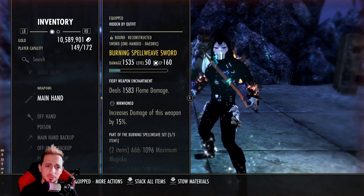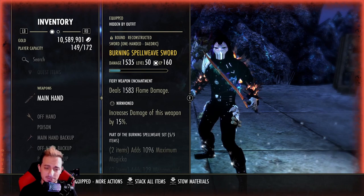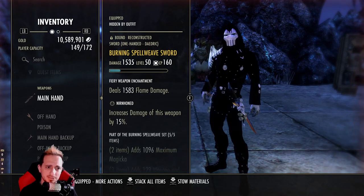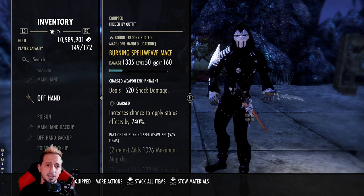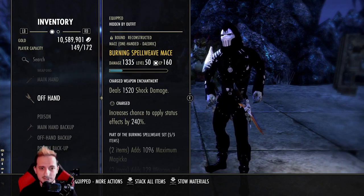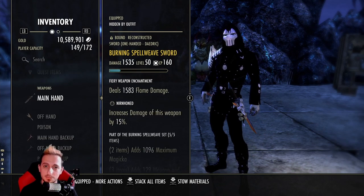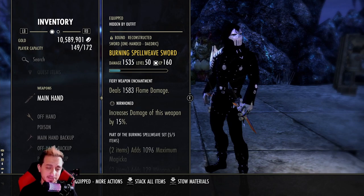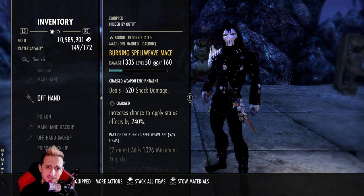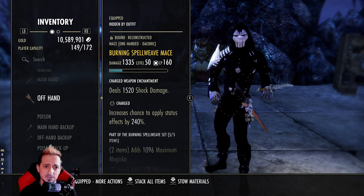We're running burning spell weave, dual wield. We have a nerd honed sword — you could potentially run sharpen to get a little bit more damage. You get about one and a half percent more damage with sharpen compared to nerd honed, so that's up to you. We also have a mace for the extra spell pin with a charge trait to keep up our burning stats, which feed into our combustion passive and our sustain. We have a flame and a shock damage enchantment — every time you light attack you're going to inflict burning from the flame enchantment, and when you attack with your off-hand the shock enchantment inflicts minor vulnerability literally every single time because our chances to apply status effects are really high on this build.